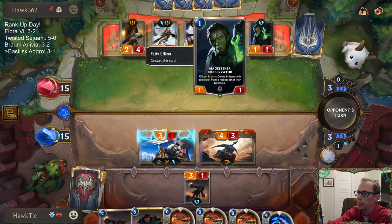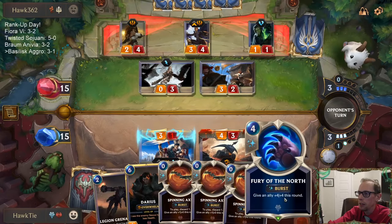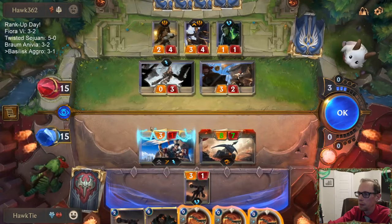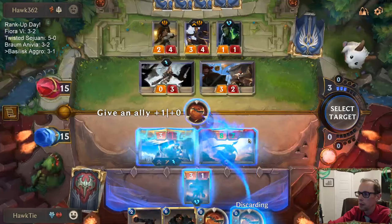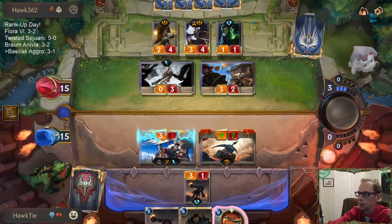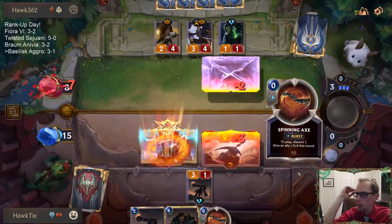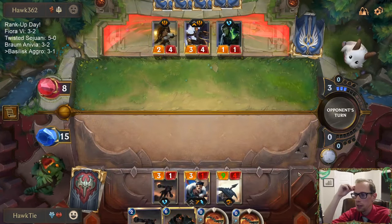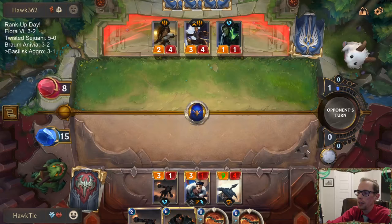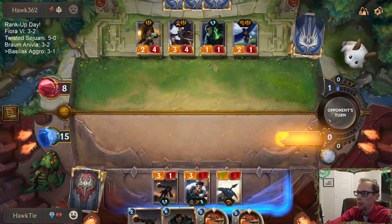Can't attack with Grenadier anymore — I can't make that trade. They can put the 4-3 in front, but I can Fury here. I really, really recommend this Freljord splash. Omenhawk and Fury of the North have just been amazing for us. I definitely recommend splashing Freljord over any other splash.